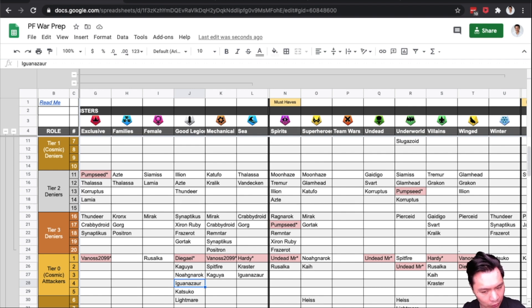A lot of us are probably thinking Katsuka isn't that good. But when we compare him to a previous race sponsor, Iguanasaur, I think he actually stacks up quite well.